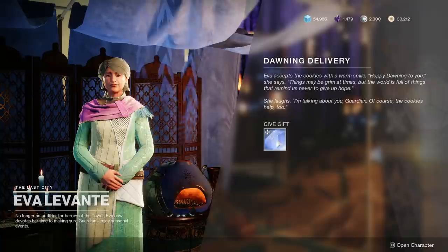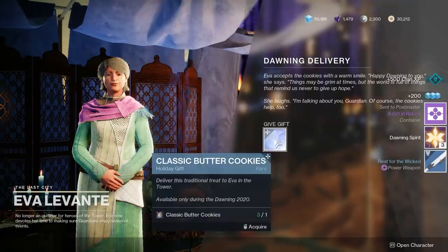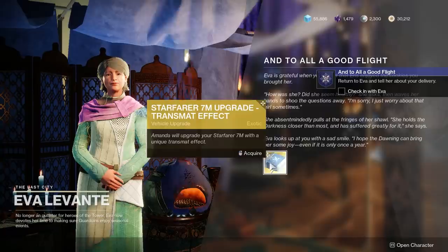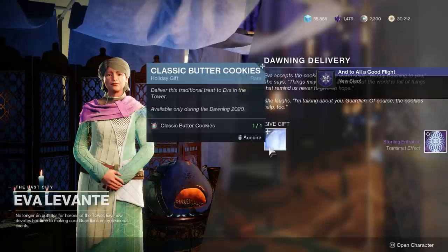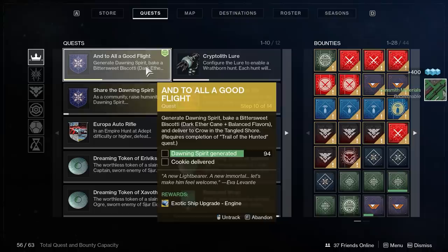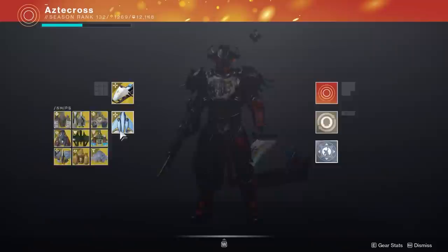That is your guide for the Dawning. Let me know in the comments if we missed anything. As far as the ship goes, it's pretty straightforward — bake cookies and complete the quest guide Eva has for you. A lot of it requires a ton of Dawning Spirit. Dawning Spirit drops from completing bounties and triumphs, so try to complete these triumphs simultaneously. Dawning Spirit also drops when you give cookies to the associated NPC. There are 14 steps to that quest, which are mostly upgrades to the ship itself.